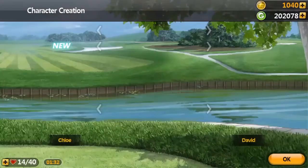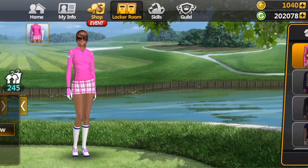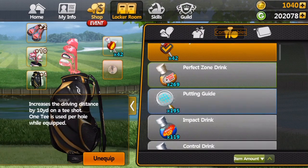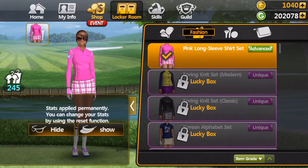Anyway, I thought I'd show you that. If you haven't figured out the rest, you go up to the Locker Room, and that takes you to this little screen. Hit the middle one that has the picture of fashion there — and then there's your tees and stuff and your clubs.